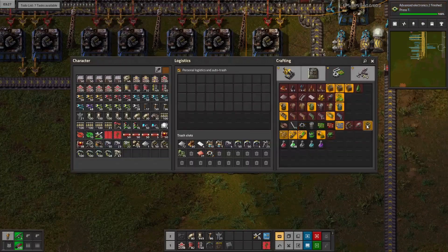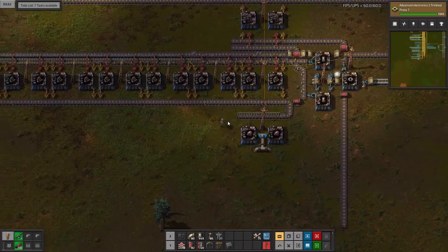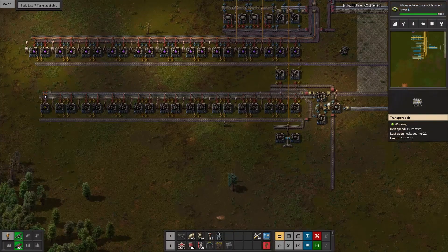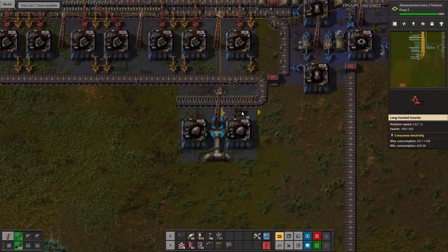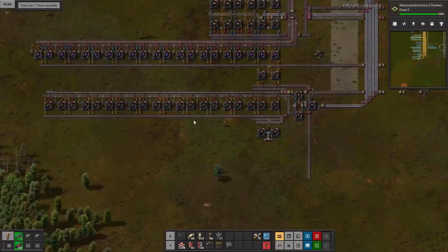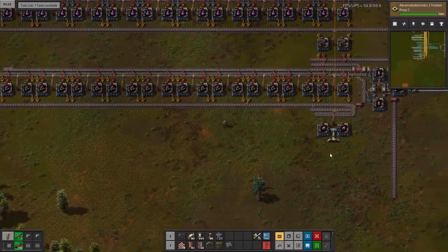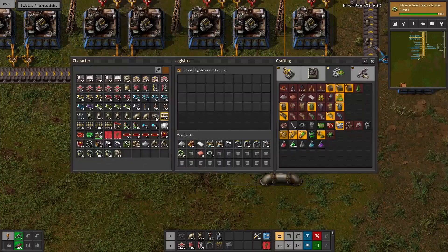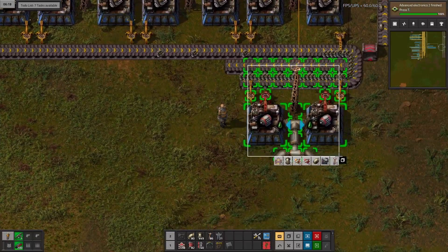What else do these need? They need steel plate and electric engine unit. The steel plate is already on this line. I could do something a little sneaky — if I output here onto the belt going this way, it's going to be on the outside, right? So if I bring it down, add it there, bring it down this way — ooh, that'll kind of look cool. We'll take from the near side and then insert on the long side. And then that'll be our blueprint — I don't think I've done it like this before.